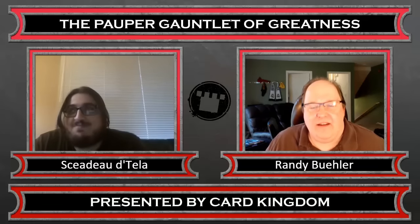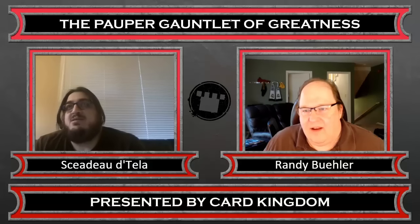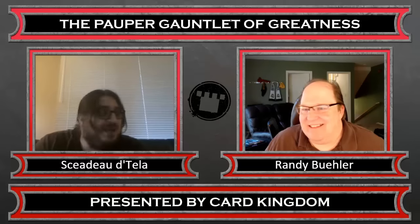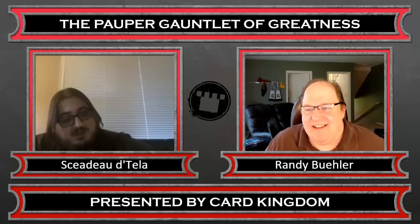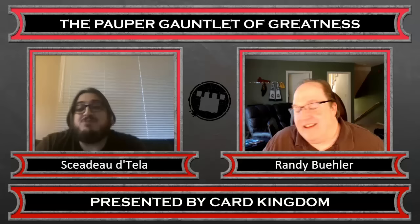Well, it's one of the things you want to kill. I sideboarded out 2 of the 2/1 guys and Oblivion Rings — I was worried you'd bring in artifact removal, and then you'd do a surprise auto-kill. Yeah, I brought in one Naturalize. I wasn't able to find a Chain Lightning or anything in game 2. You did draw three of your four counterspells. Sure, but I need about 12 more, and then I think we got a game.